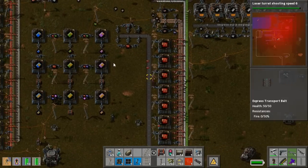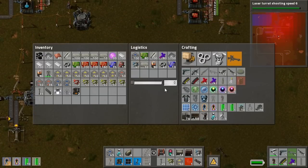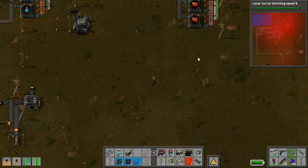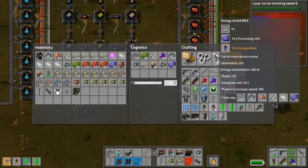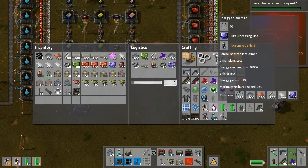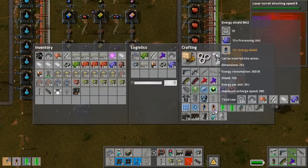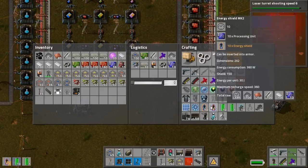So we should probably set up a destroyer capsule factory quickly. Oh wait, the orange shield is better. No, it's the same size. Yeah, that's why it's so good — it has three times the shield. It requires ten times the materials basically, but it's the same size. And the size matters. Yep, it does.